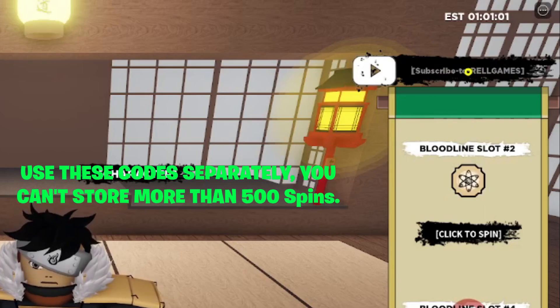Yes, RellGivingThanksMate is still active. Type it as: uppercase R-E-L-L, lowercase g-i-v-i-n-g, uppercase T, lowercase h-a-n-k-s, uppercase M, then lowercase a-t-e. Make sure to add the exclamation mark or exclamation point at the end, otherwise it won't work. It's a long and confusing code but go ahead and redeem it.